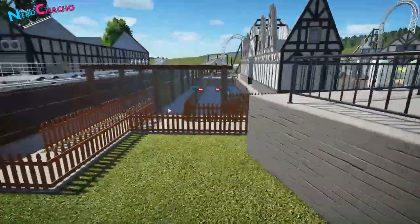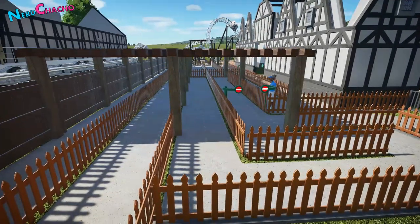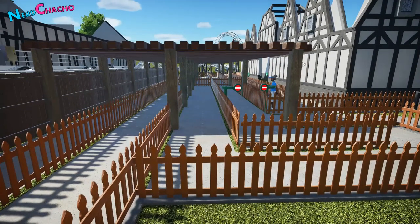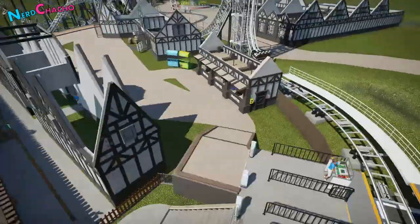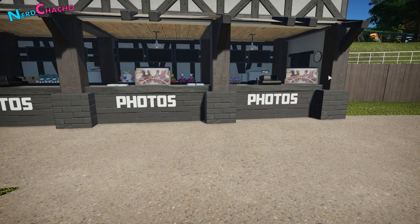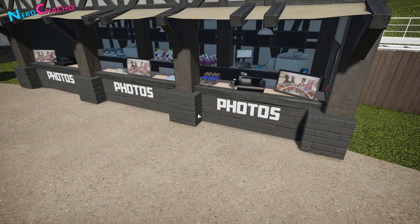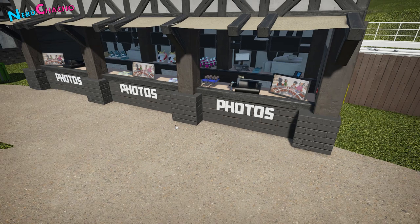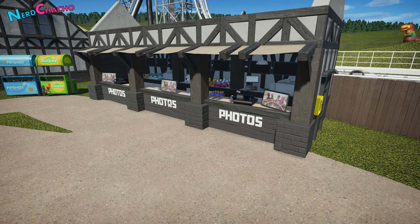I've done the queue line - I haven't put the concrete and everything down yet, that's coming next. Because this is a massive cattle pen, I wanted to keep it covered from the sun to keep guests safe. Then we come over to the ride photos. It's getting a little difficult to present a ride photo booth in a very different way - I feel like I just use the same template for everything, but ride photos are ride photos, they're just buildings that sell ride photos.